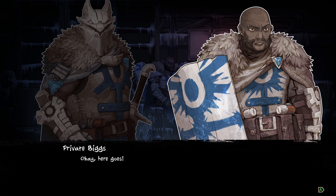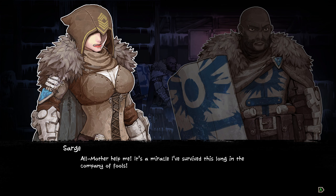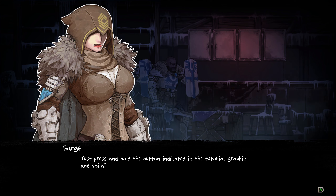Well, what are you waiting for? Okay, here it goes. I can't open it. Oh mother, help me. It's a miracle I survived this long in the company of fools. Why do I do this? Press and hold the button — tutorial graphic. It's usually a good idea to have someone with a high slide stat in your team to do the dirty work. Patinas like this may hold valuable loot. A high slide will lead to better chances of finding loot. Chests will be opened by a party member with a high slide. A scavenger with low slide may have difficulty opening chests and will often find less loot.